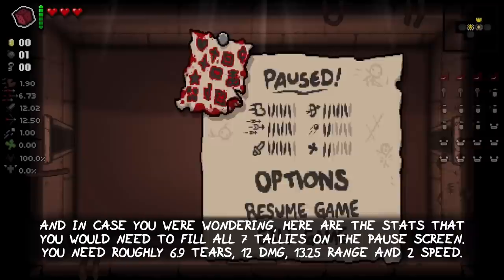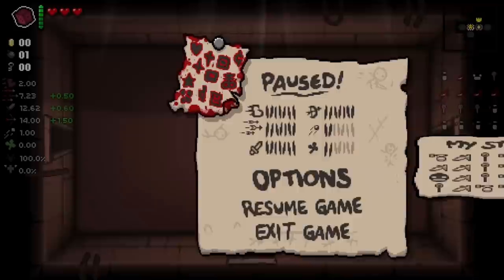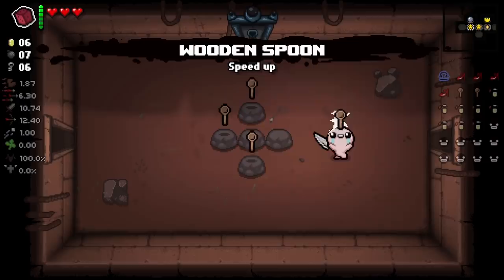And in case you were wondering, here are the stats that you would need to fill all 7 tellies on the pause screen. You need roughly 6.9 tears, 12 damage, 13.25 range, and 2 speed. But Libra does not care about what the pause screen displays — it will even keep balancing your stats beyond reaching a tally value of 7 in all 4 stats.